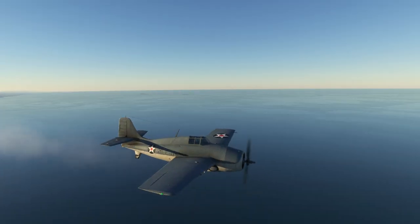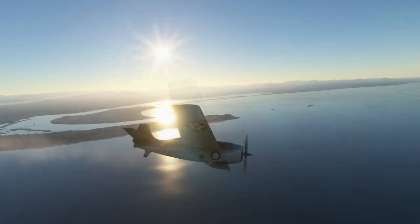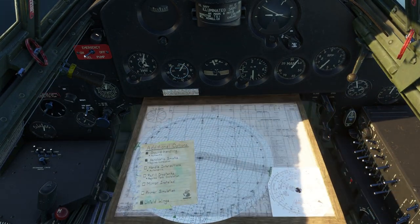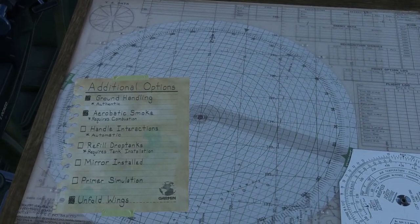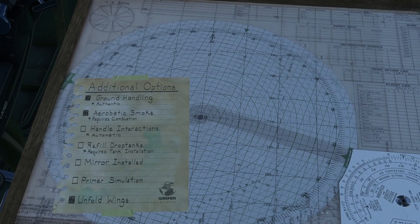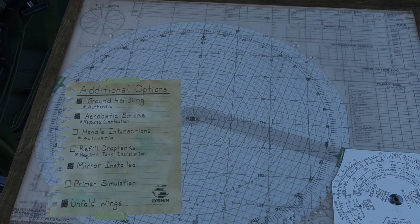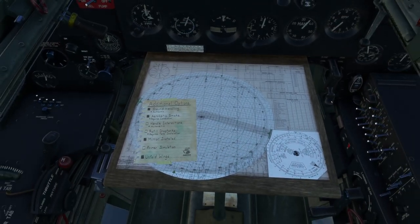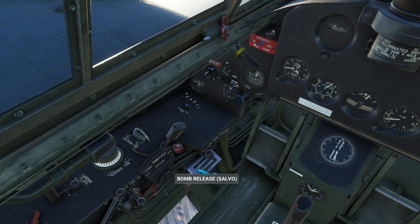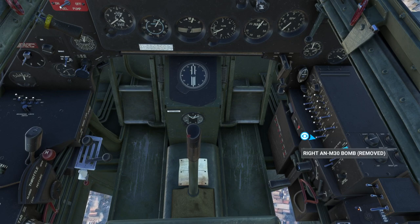They do note that weapons and their accompanying visual effects won't be available through the marketplace — I got it from their website. They have a little EFB pad with a map tree and additional options. Handle interactions are automatic. Round handling, aerobatic smoke, unfold wings, mirror installed, refill drop tanks — that requires tank installation. And then there's the bomb release selector for choosing which one to release.